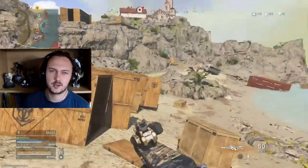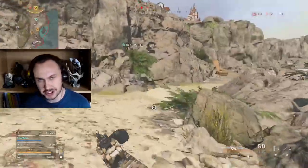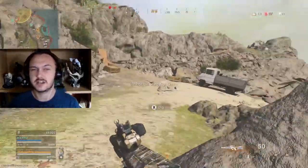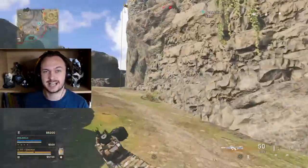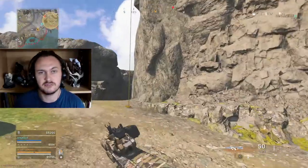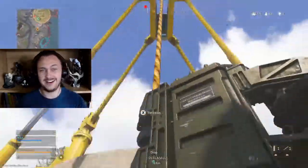Do let me know down in the comments what you think of this weapon. Obviously there are no attachments, so no attachment screenshot today for you to pause and give it a go yourself. Just whack on that gun as your secondary. It frees up your second perk attachment — that red attachment. You don't need Overkill, you can straight away get Restock, Ghost, High Alert, anything you want.